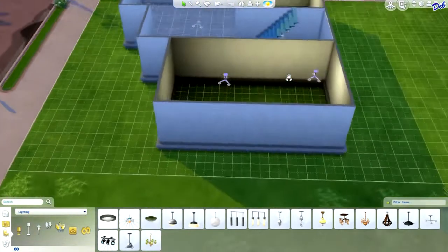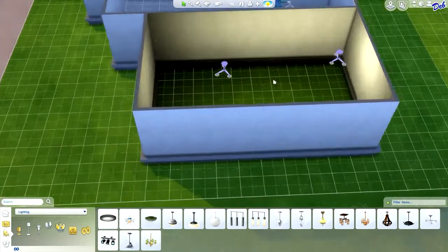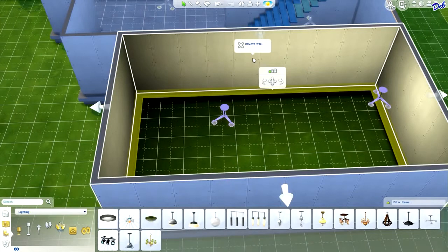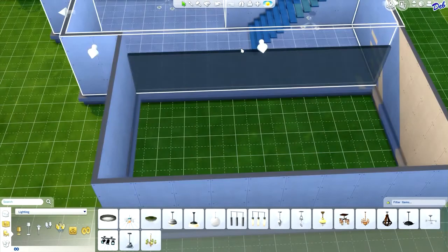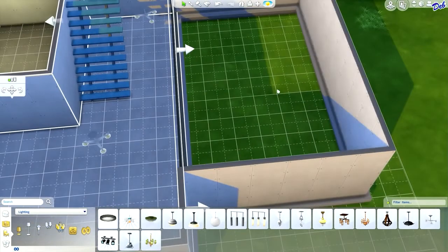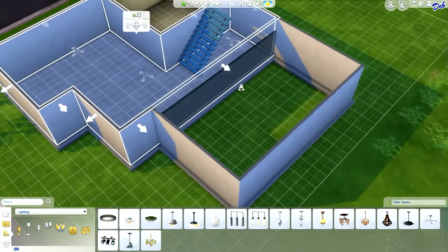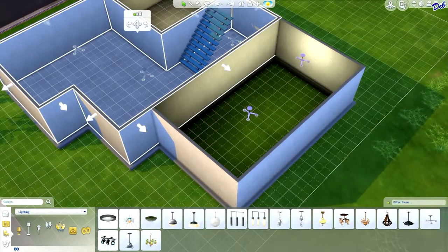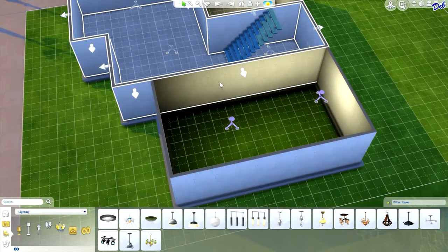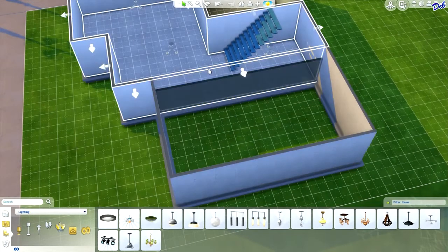The next thing you're going to want to do is go into this room from this side and double-click on this wall that you want to get rid of. You will get the option to remove wall, so you just go ahead and click on that. Now that wall is gone. Another thing that you're going to notice when you do that — let me put it back so you can see — see these light fixtures that are in this room? When I click remove wall, those light fixtures will disappear.